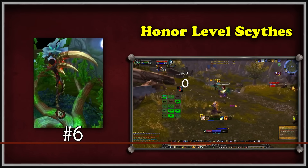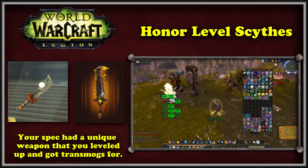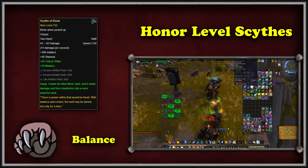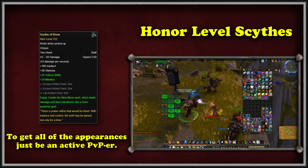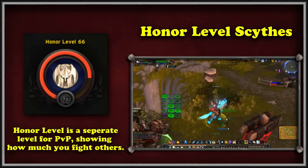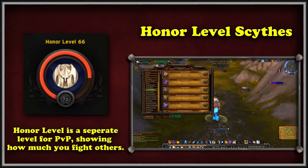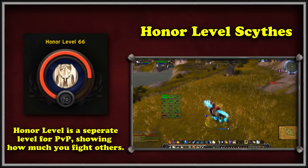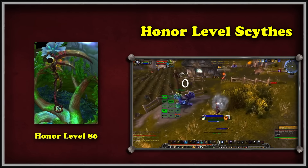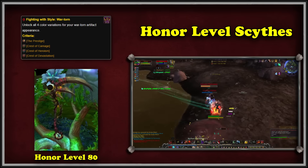At number 6, we have the Nightmare Scythe of Elune. Added in Legion, every single specialization was given an artifact weapon that they would wield for the entire expansion. In terms of Balance Druids, this was the Scythe of Elune, the original artifact used in Cataclysm to help calm the ferocity of the Gilneans who turned into Worgen. To obtain the various colorations from this entry, you just simply have to participate in any sort of PvP activity. As you do so, you will gradually increase your account-wide honor level. You unlock the base Nightmare version of the Scythe at honor level 10, then 30, 50, and 80 respectively. You'll know for sure that you have them all at honor level 80 because you'll also get an achievement called Fighting With Style: Wartorn, indicating you collected all four PvP artifact appearances.